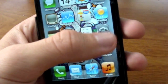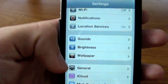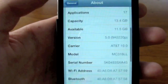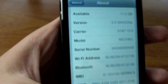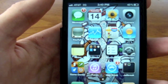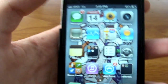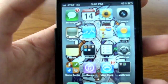I'll go ahead and show you — General, About — there you go, 5.0. So yeah, this is 5.0. I'm liking it so far, it's pretty nice. It has a lot of features that are better than 4.0.